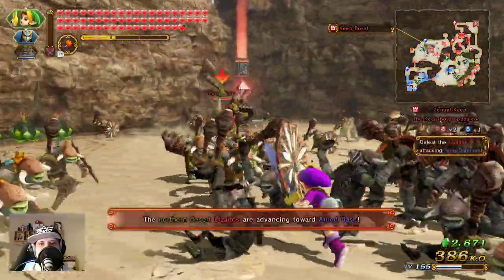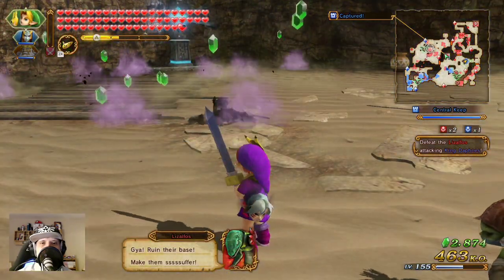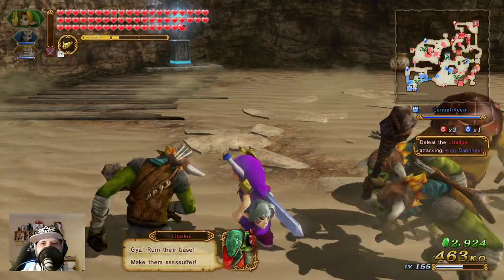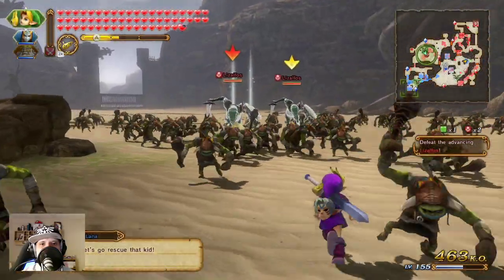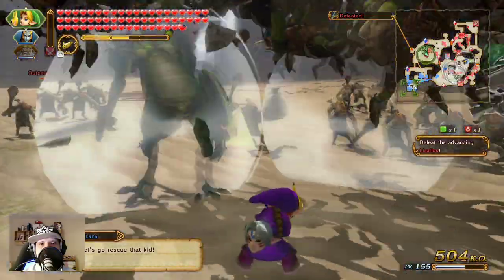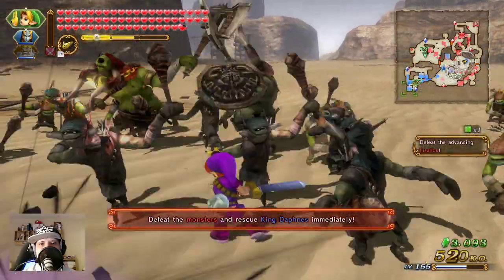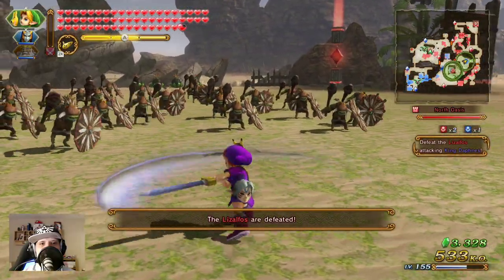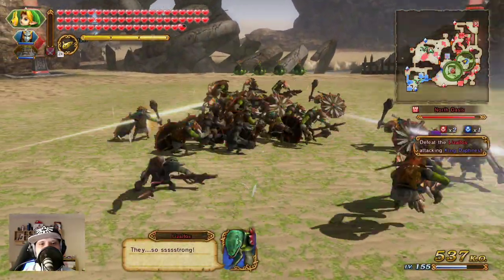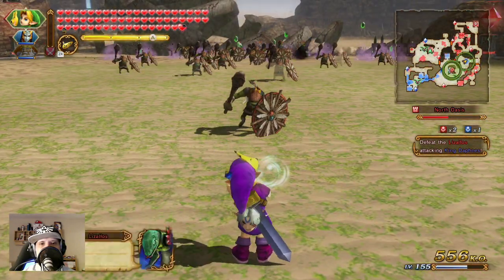Nice, and the boss here — we need the ocarina. The important part is to get the enemies who are up here really fast, who are nearly dead. Mission successful! Let's play on the ocarina. Control a little bit more — nice.